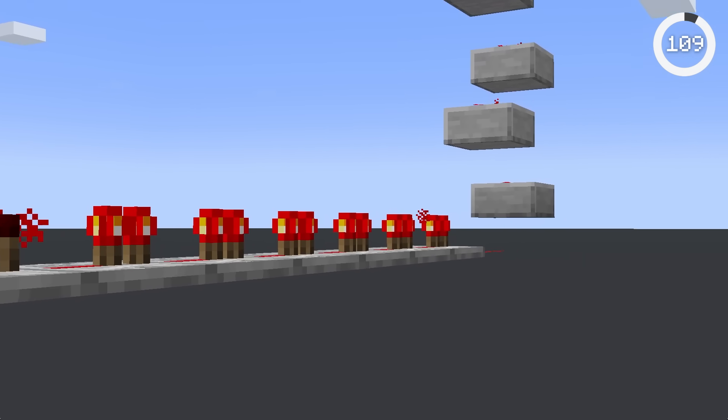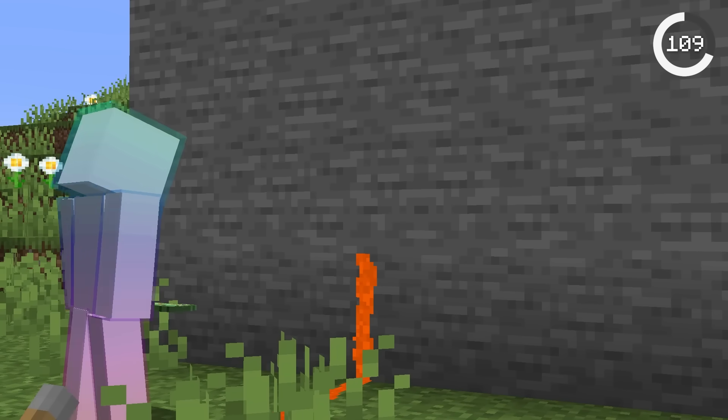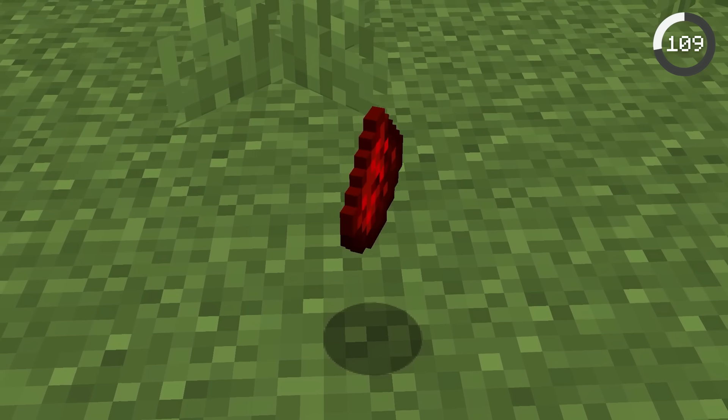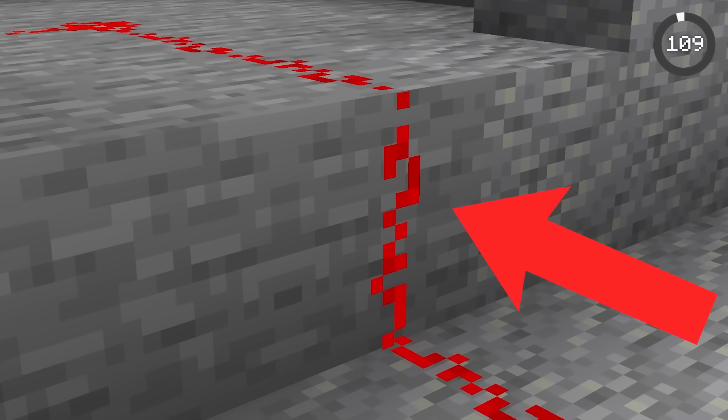If you want to send a redstone signal upwards, you have to make complex systems or pathways. But what if redstone could be placed on walls? This would save so much time and make redstone a lot simpler. Unfortunately, Mojang says it's too unrealistic — it's redstone dust and not actual wires.